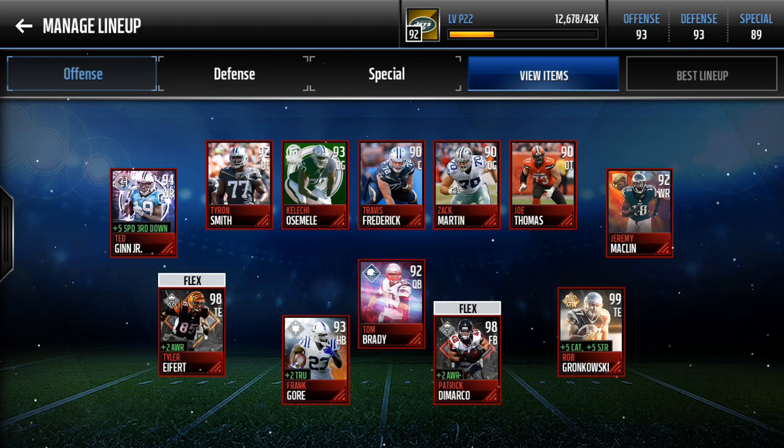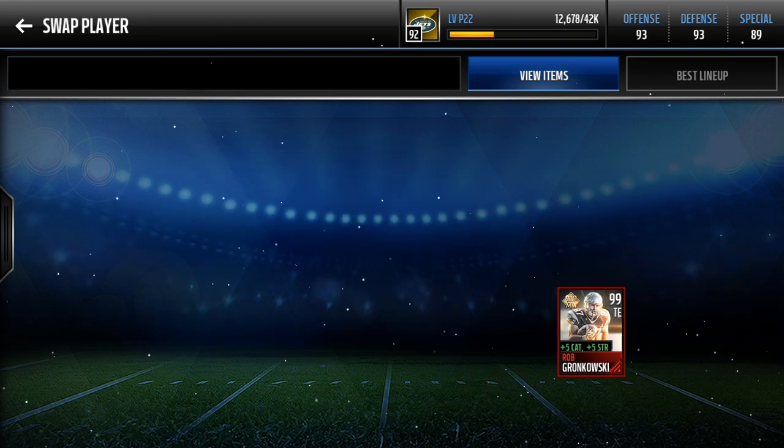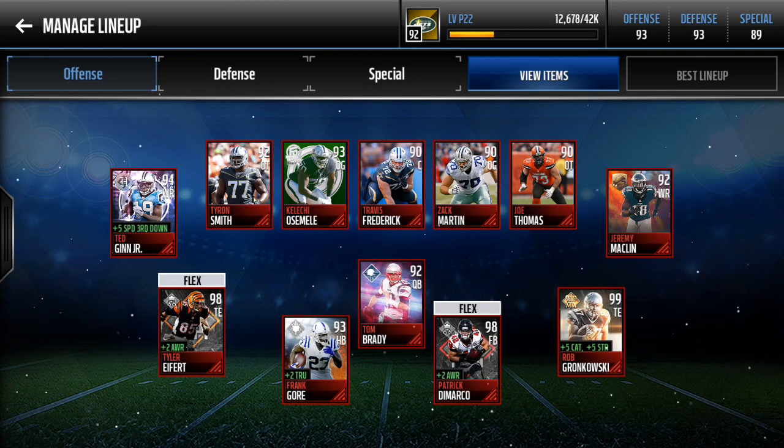Jeremy Macklin is the Thanksgiving one, and he's really good. Now on to my third string receiver, or the flex position — I have Tyler Eifert from the league. I put him there since I finally got the 99 Rob Gronkowski. I actually had him a few weeks ago, but I haven't made a video about him. But you'll see him today playing Season Mode.